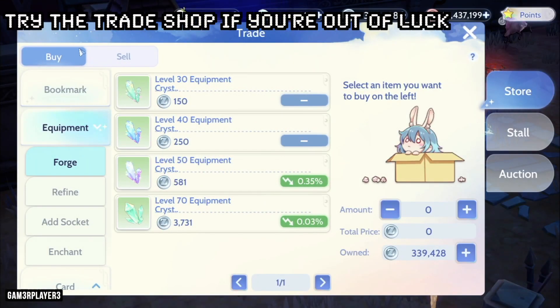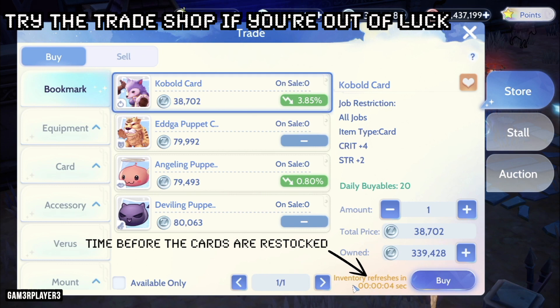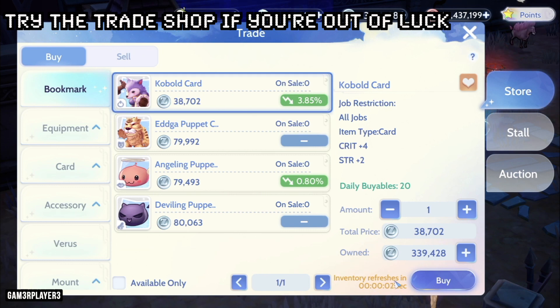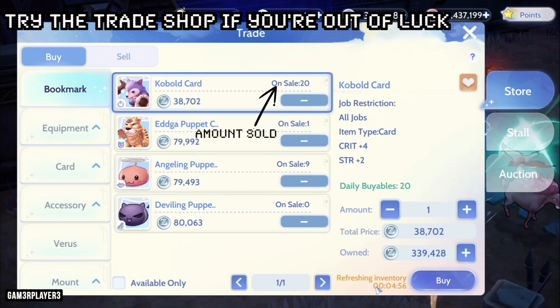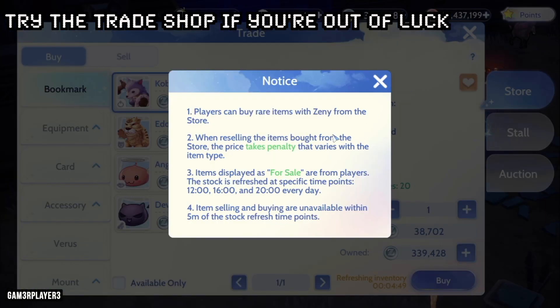If you're unlucky with the RNG gods, you should try getting cards from the trade shop instead. Here you can buy cards with Zeni coins. There are limited cards available for a short duration every day. After the cards are restocked, there is a 5-minute window before you can purchase them. The trade shop restocks cards at 12:00, 16:00, and 20:00 server time.